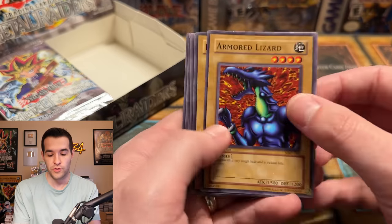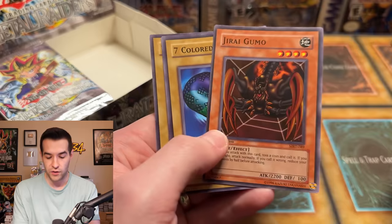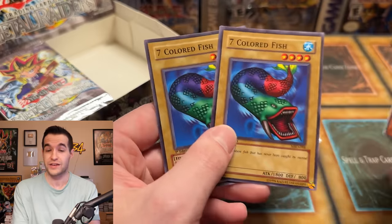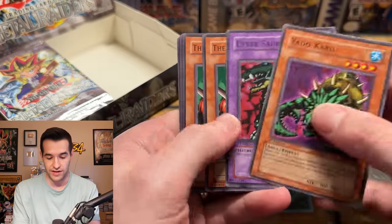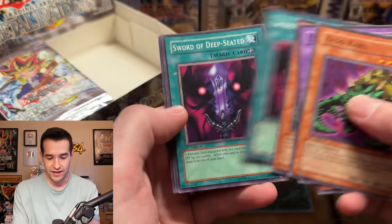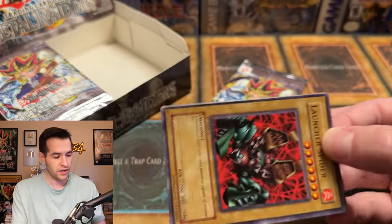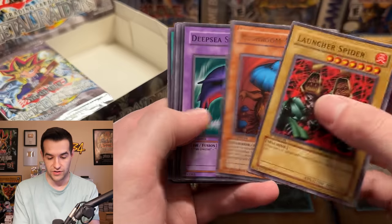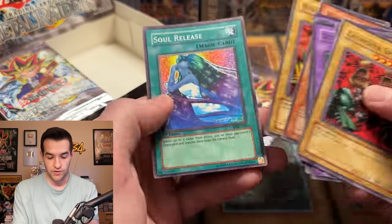Like the Light of Destruction we opened the other day — you guys have probably seen that video, it was in the 200K video. This is first edition Metal Raiders — Jiraigumo, back to back, seven colored fish. Pretty cool. If you guys saw that, I thought that one was resealed, but it was a different era and I was wrong — it wasn't resealed. It was an insane box, like an error box. We have some first edition Metal Raiders commons in here. We are going to open at least a couple of packs as well.